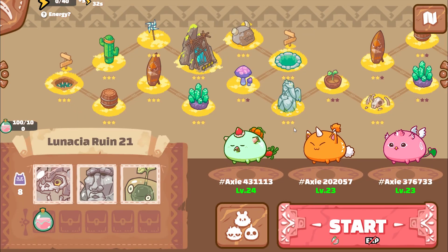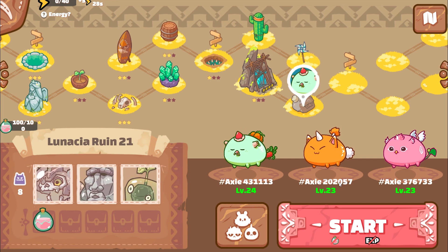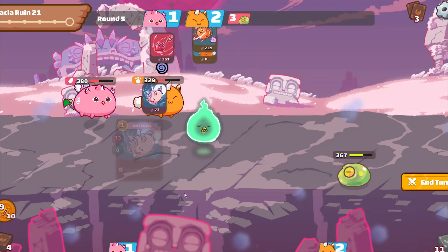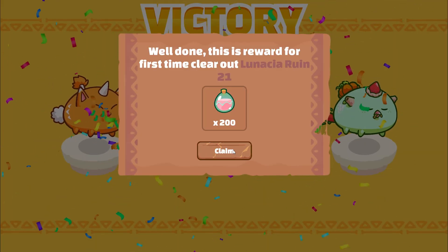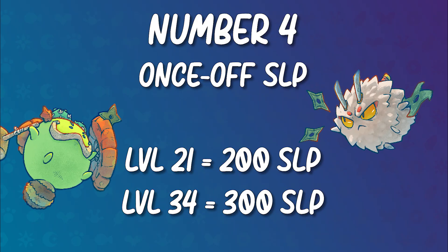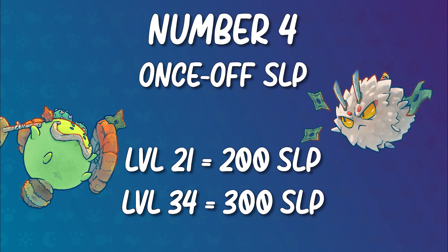Number 4. Defeating certain bosses in Adventure Mode earns you one-time SLP rewards. Level 21 has 6 stages with a nasty boss at the end — if you beat it, you'll earn a one-time 200 SLP bonus, though it can be quite tough. Level 34 apparently has a 300 SLP one-time bonus, but I haven't faced this level yet, so I cannot confirm this.